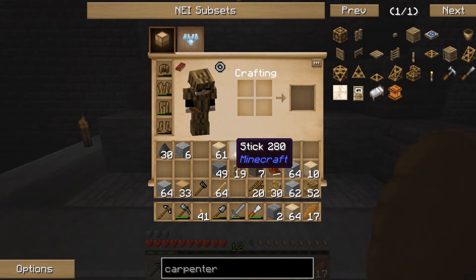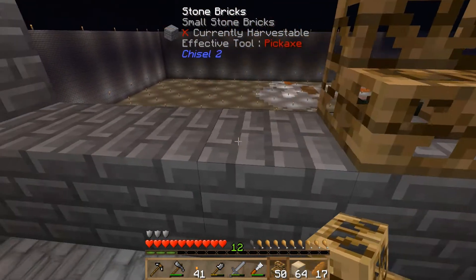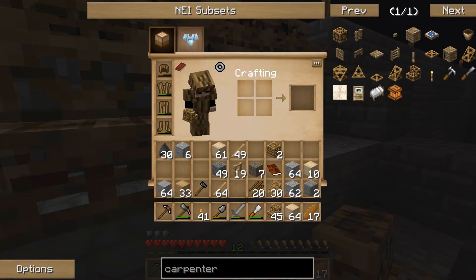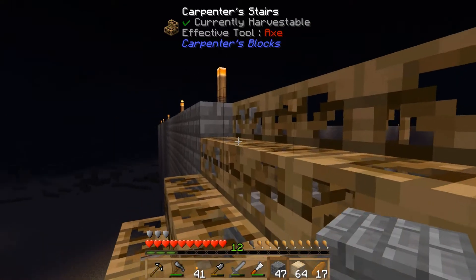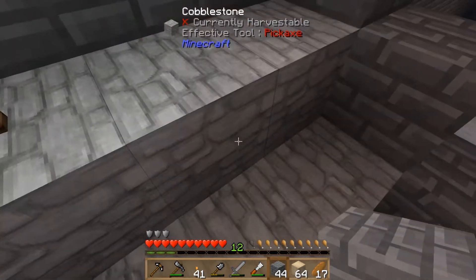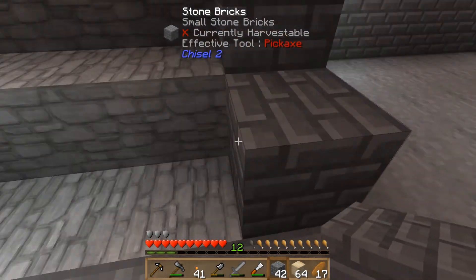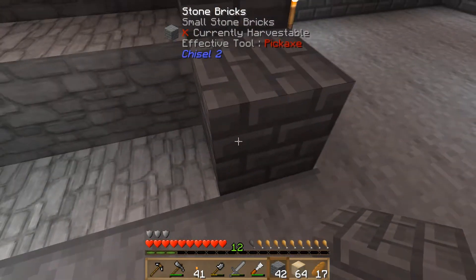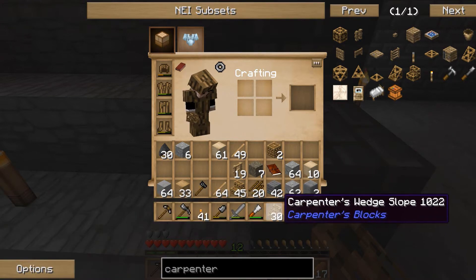Let me show how the Carpenter's stairs actually work. Grab the stairs and place them as you would any normal staircase going down. Then grab the desired block — in this case stone bricks — and right-click once on each item you want to apply that texture to. For the sides, so the stairs don't look bare, we add a block one higher. Then to make it look really nice, we can use the Carpenter's wedge slope.